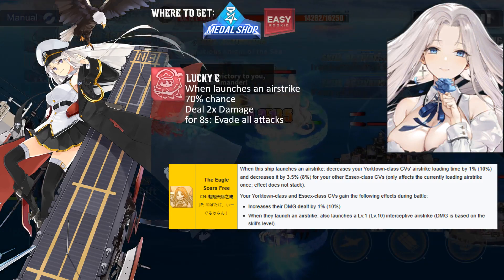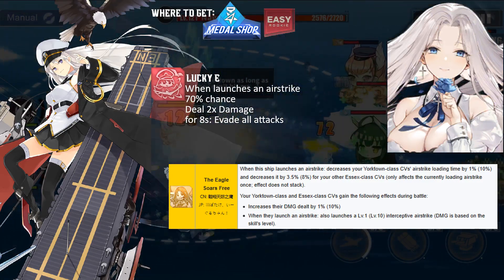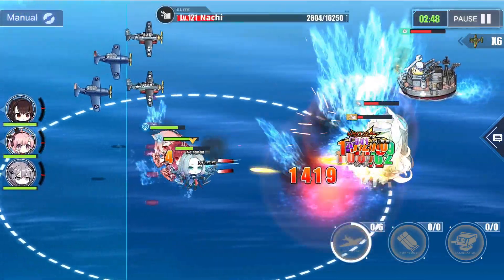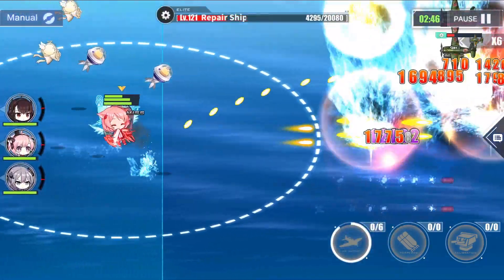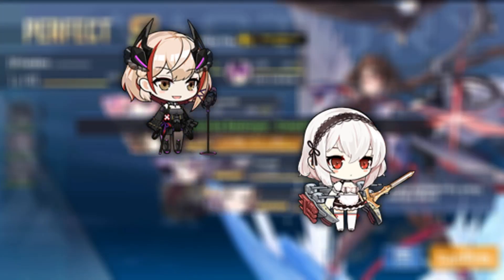With the introduction of Yorktown 2, her power is stronger than ever as she will get a damage buff and interceptive airstrikes. Now that I'm done addressing the ships missing from the previous list, let's get into the additional set of ships for beginners. The first two ships I'll recommend are ones I wish were part of the first list, but because of limitations in their acquisition at that time they didn't make it. Now that the shackles are unchained, these two are worth the investment.